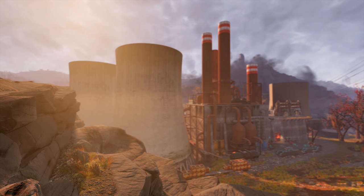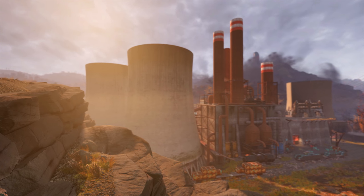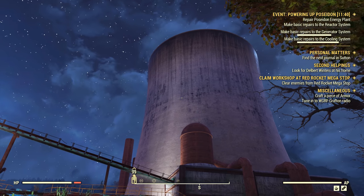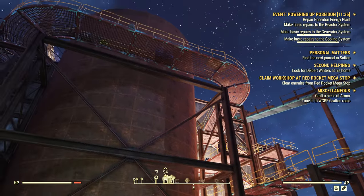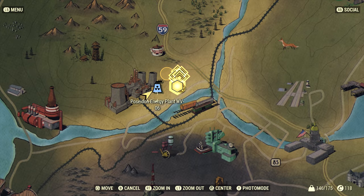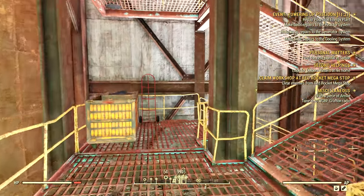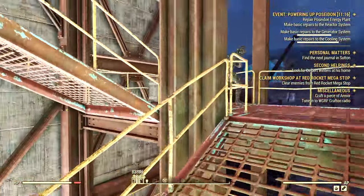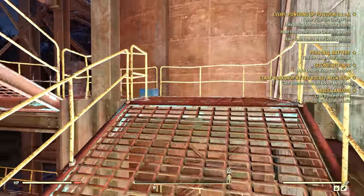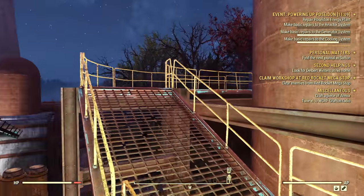At this location there are three chimney stacks — two are together and one stands by itself on the southwestern side of the power plant. We want to come to the one that's by itself. Across from it there is a red metal walkway leading up to the roof. On the map this walkway can be found right here, between the railway track and the marker for the actual location.